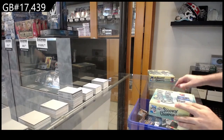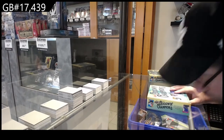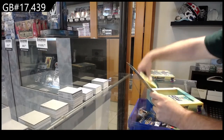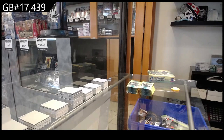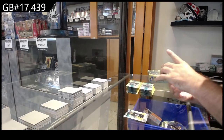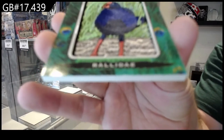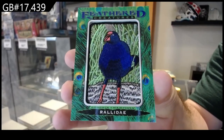17,439. We've got the two Goodwin boxes. Alright, I wish you guys all the best of luck. We start off with a Feathered Creatures of Ralladay. Feathered Creatures.